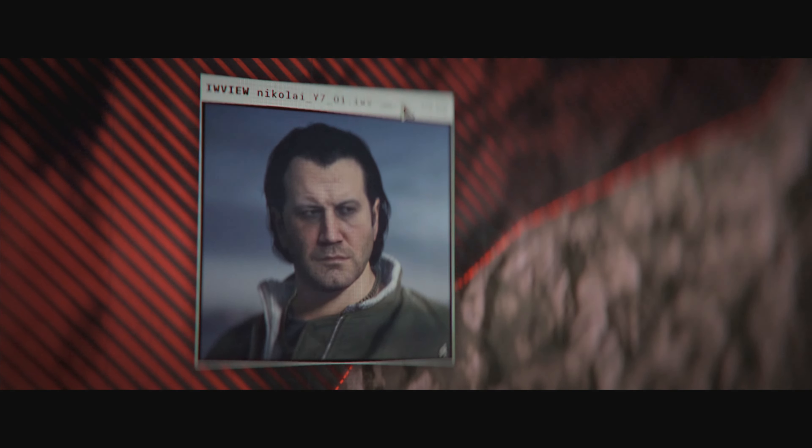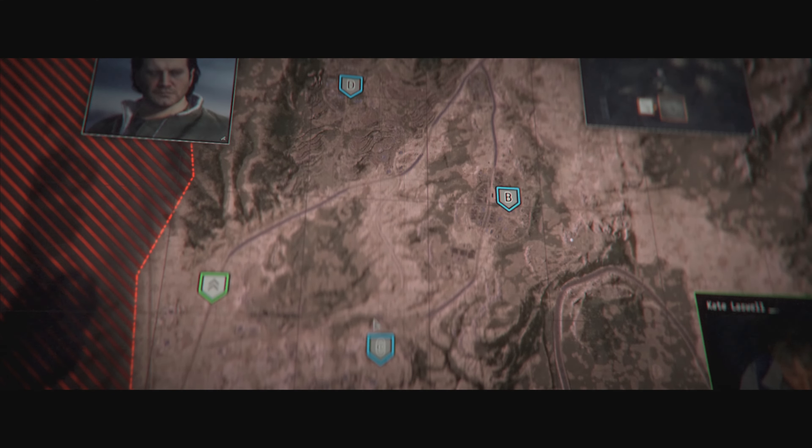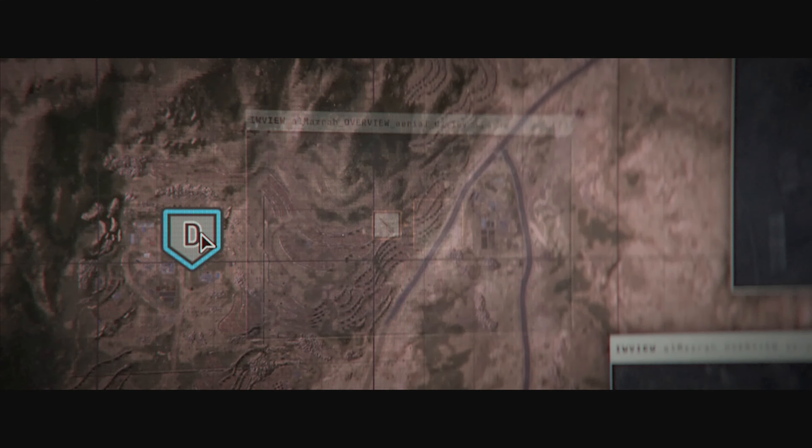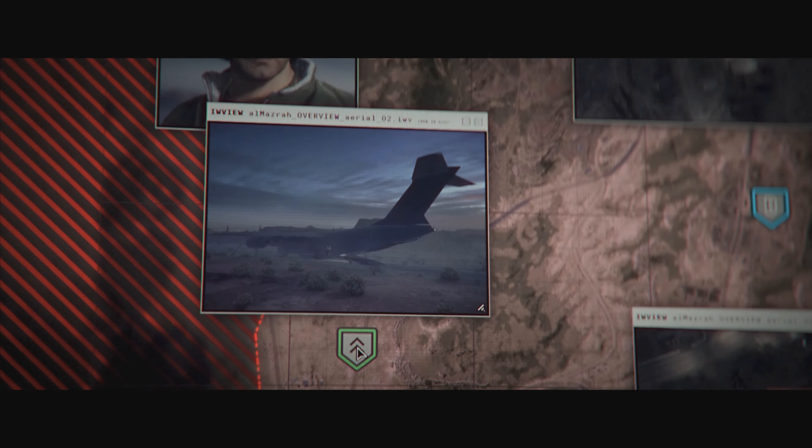Once Alpha's down, my pilot Nikolai, callsign Yankee 7, will provide limited air support to your remaining three SAM sites: Bravo, Charlie, and Delta. He'll be your exit though when the job is done. This valley is lethal.